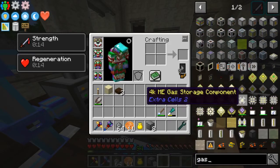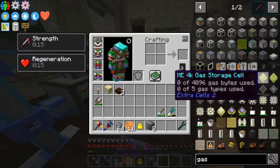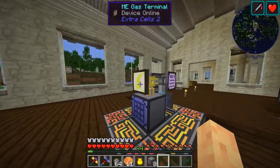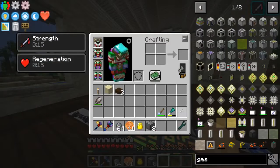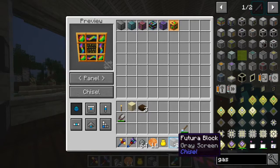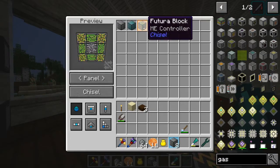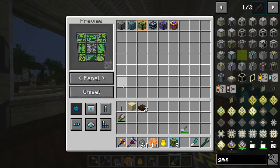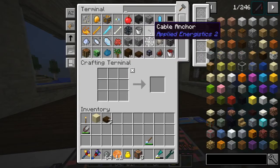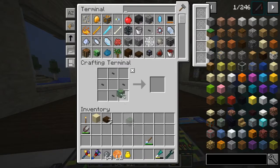There are gas storage cells which is super cool. We have these two terminals on here, and to save ourselves a little resources we have these Futura blocks which are just cobblestone and redstone, but it has an ME controller so we can chisel that and put some of these in.